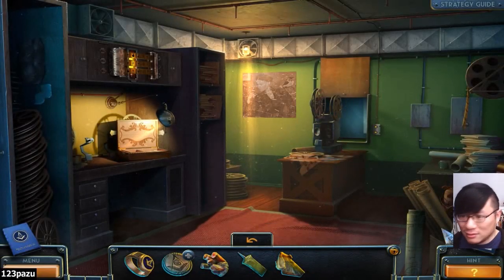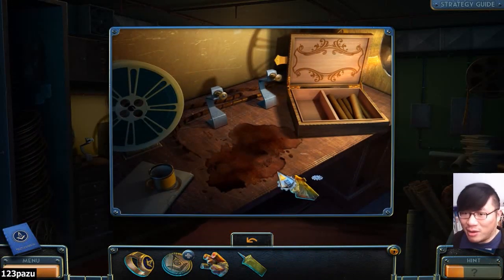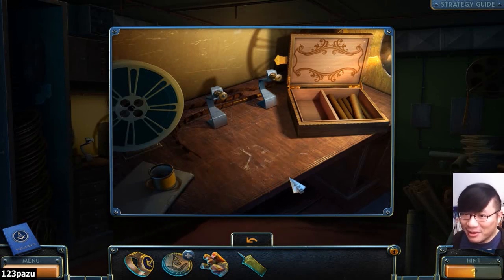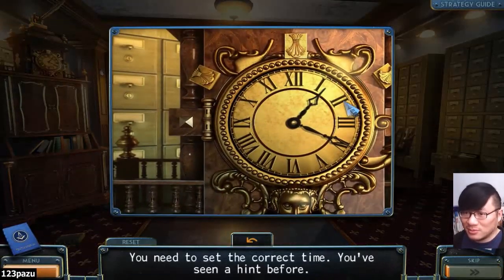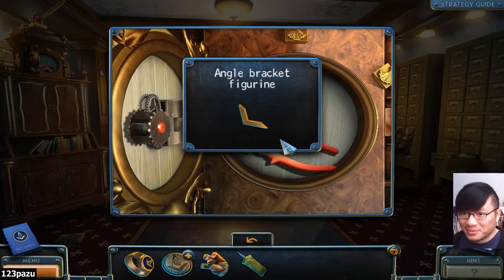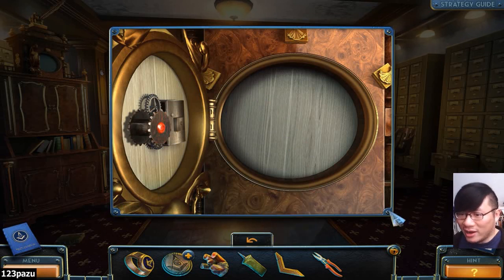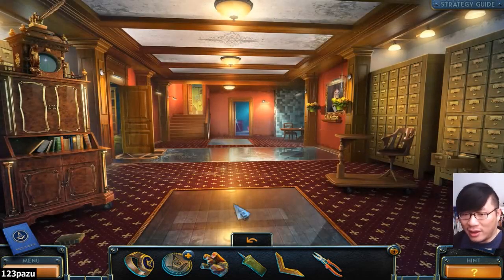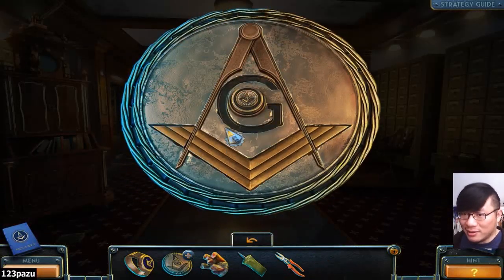Back in the projection room. Alright, there is probably another time here. Another one. Okay. This is... 12:40. 12:40. That one worked. Nippers. Angle bracket figurine. Angle bracket. So, it goes into the medallion. Right? Still missing a G.